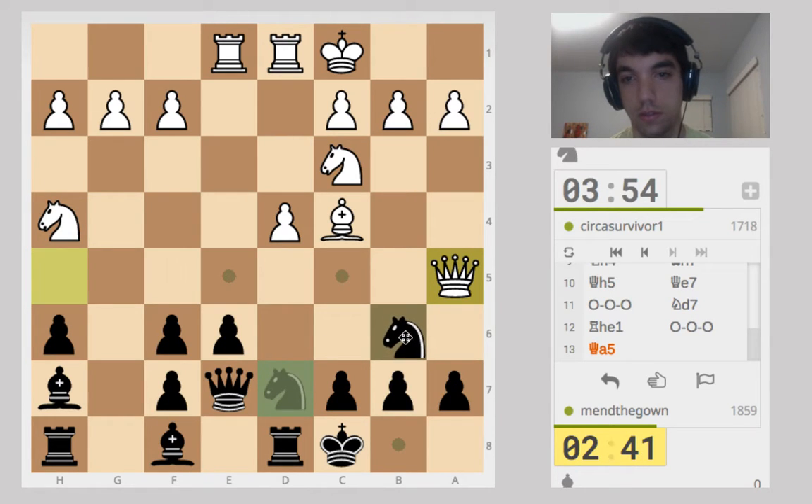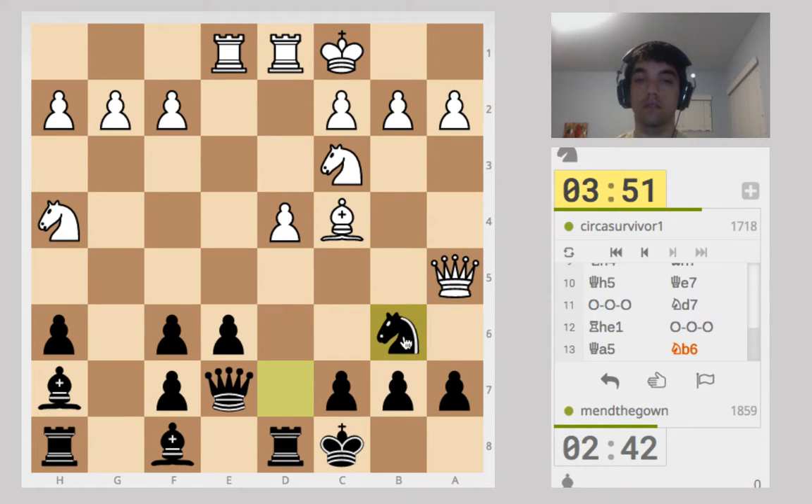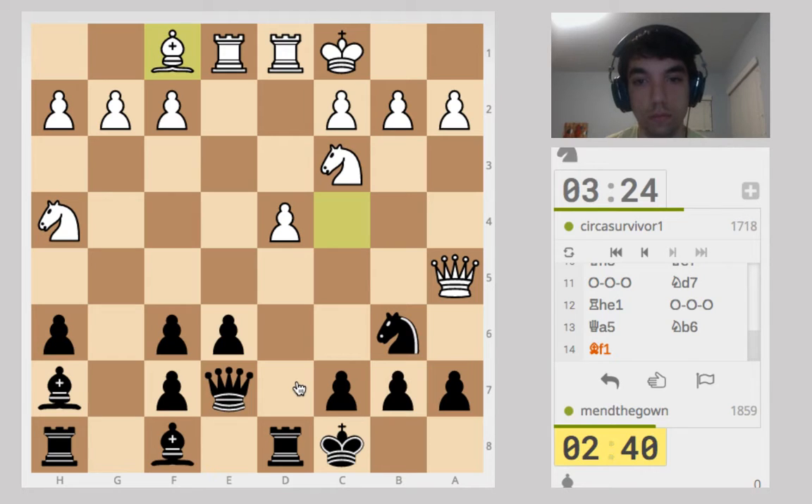But what about this? He can take, but then I can take the bishop. He's got check a8 — my king runs to the center, it gets really weird. So the bishop retreats. I still have no good way to defend this pawn.